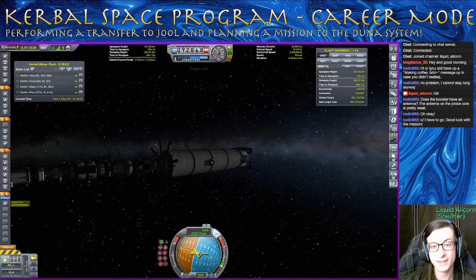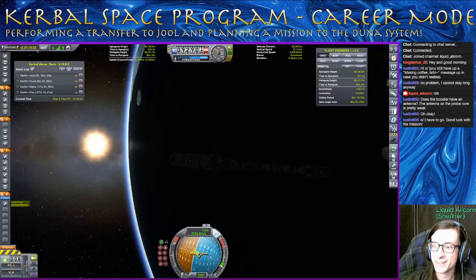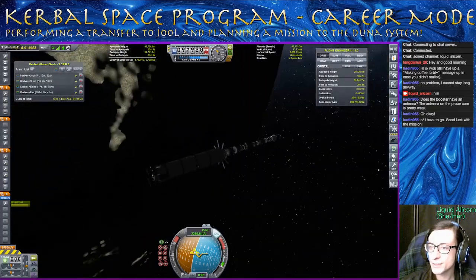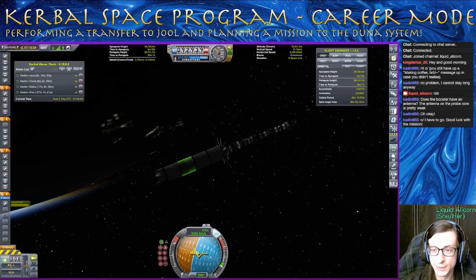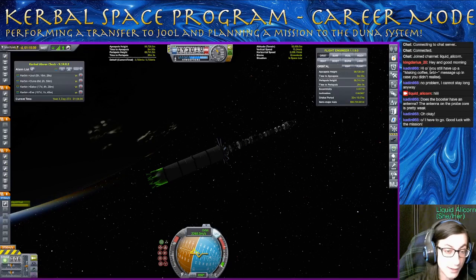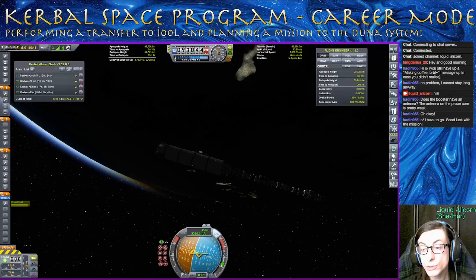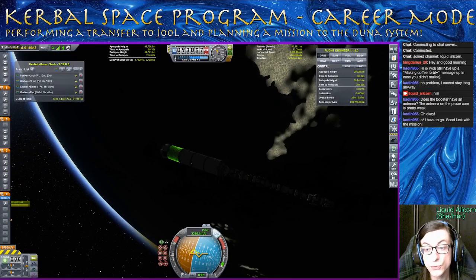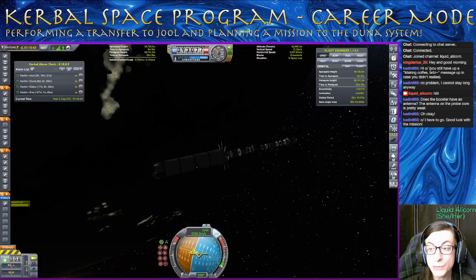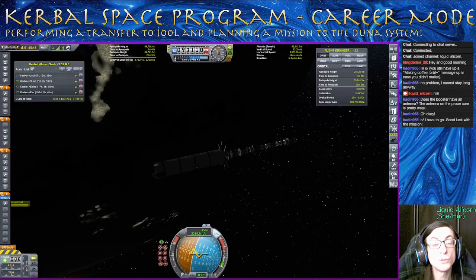Here is our craft. If you missed the last mission, it is quite substantial. There are six probes on this craft. We have this bottom module here — this is for our transfer over to Jool. You can see we refueled it; it has nearly 4,000 meters per second of delta-V. That's way more than we need. So we're going to fly this whole thing over there and use this as a relay — I'm going to leave this in orbit in the Jool system. And then all these other probes are going to bounce off of that relay. Some of these are going to be landers, some are going to be orbiters — they're all going to do science.